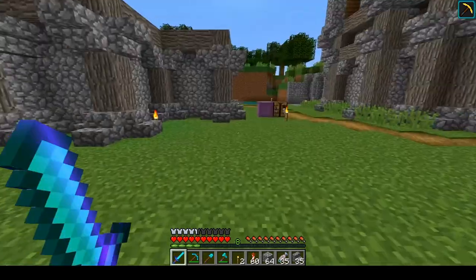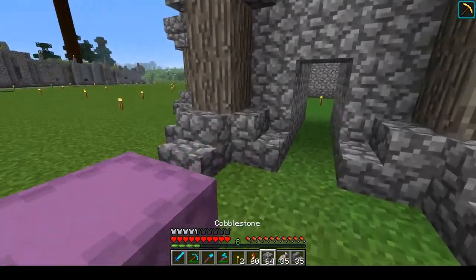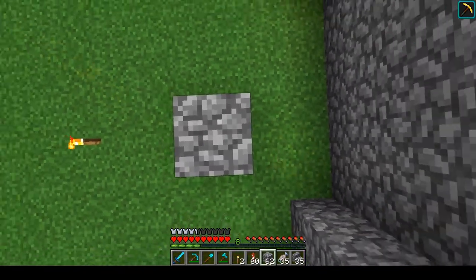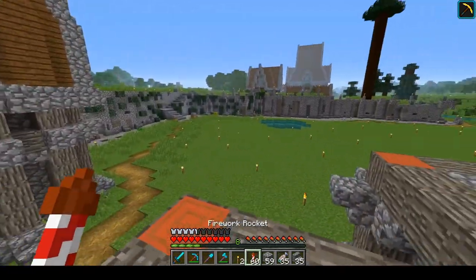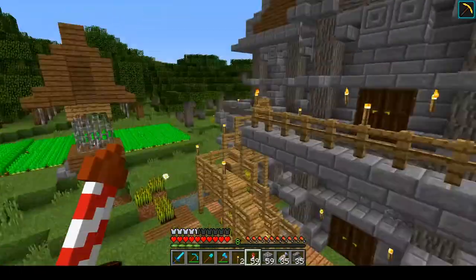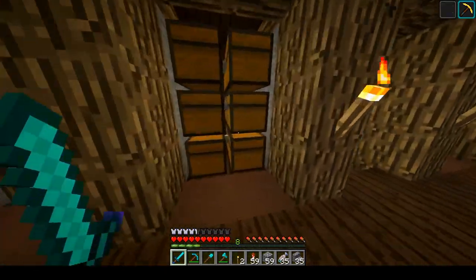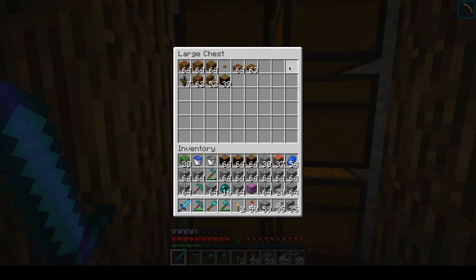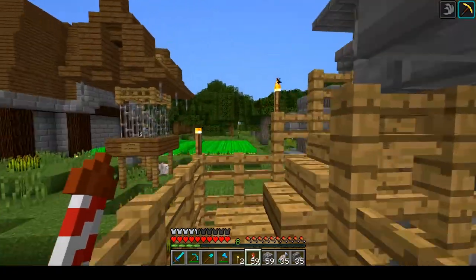I do not have any spruce wood with me now — that's too bad. Let's go inside here and build the ceiling. I actually need to go and fetch some spruce wood. That's also a perfect landing. Spruce wood — there we go. Hopefully we won't need any more, but we probably will.